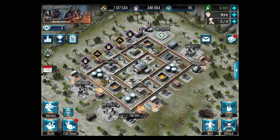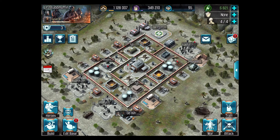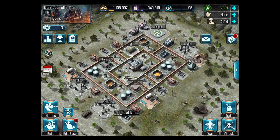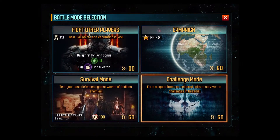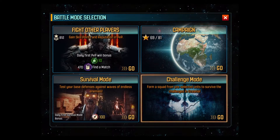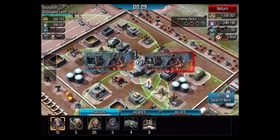All my troops are loaded up and trained, so let's see where we can attack. I'll attack — it's kind of a mixed-up thing. You want to attack somebody that has enough loot, but somebody you think you can maybe win a few stars on.